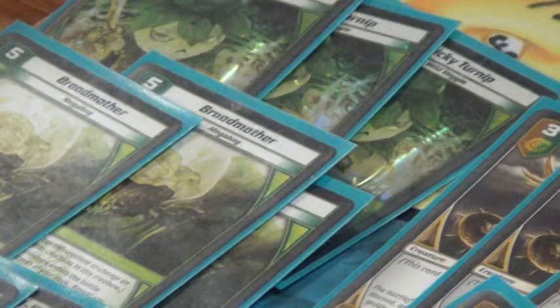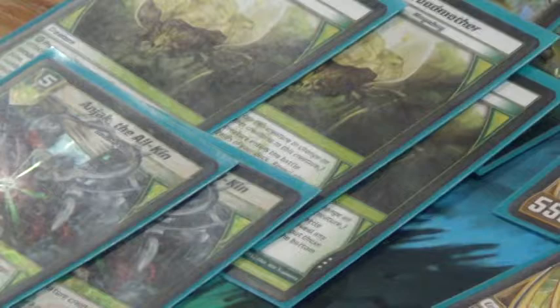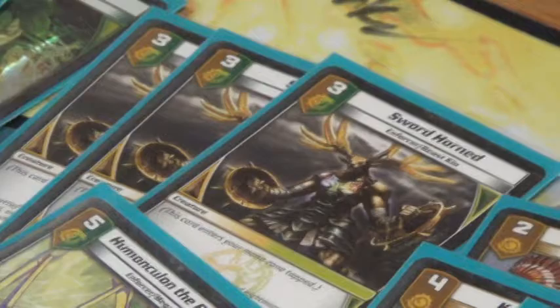Broodmother is an overall good card. We're hoping to fill the game with great combos off of Anjack, and it's also just a decent body to go over and punch creatures. Sword Horn is just the beatstick — a low-cost creature, 5500 power. Not much to say about it — one of the best cards in the game right now.